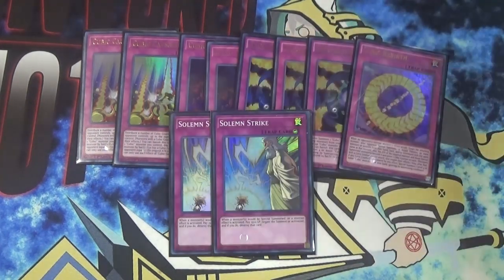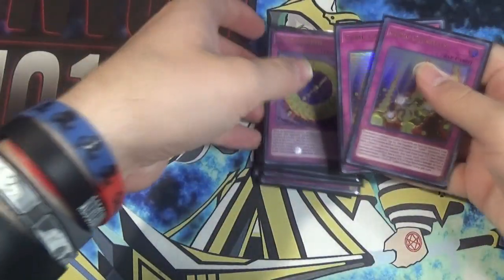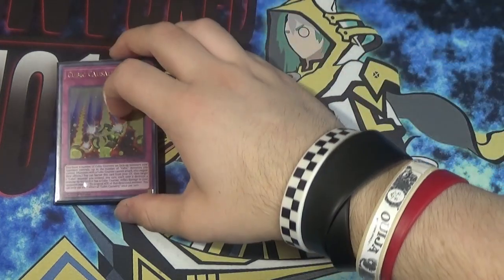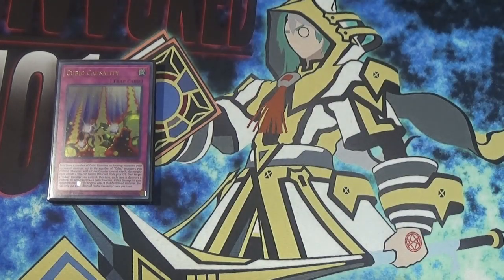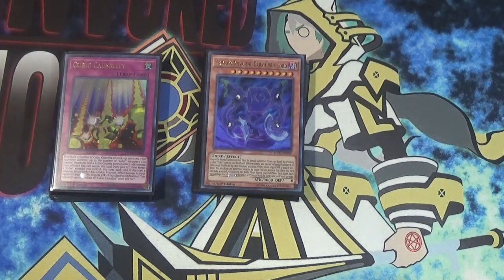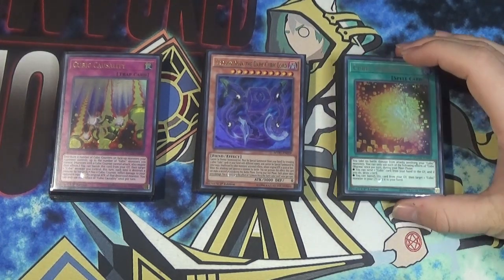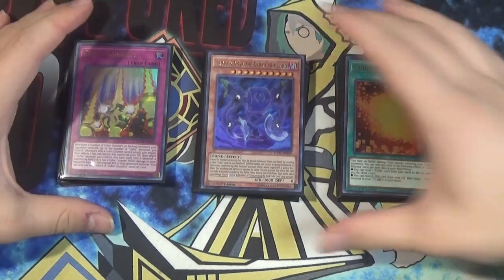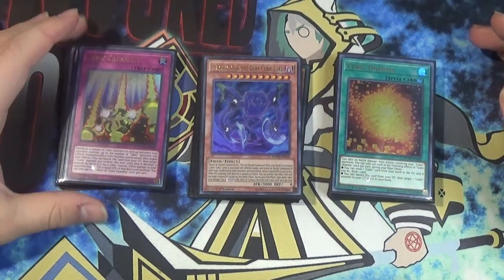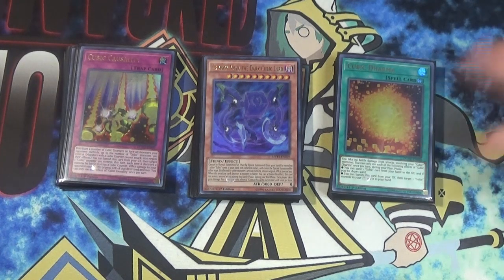The last two cards in the deck are two Solemn Strike. I felt that since this was kind of a trap-heavy deck, Solemn Strike wouldn't hurt it. I haven't had a lot of time to playtest this, mostly because I kind of knew how I wanted to build Cubics and how I wanted to integrate these new cards from the last time I played Cubics. I liked Cubics back when they came out - they are one of those decks that's really fun and really janky. I also think that if you're going to play this deck, Called by the Grave is definitely a good add. I don't have spare copies right now, so this is what I've got going on.